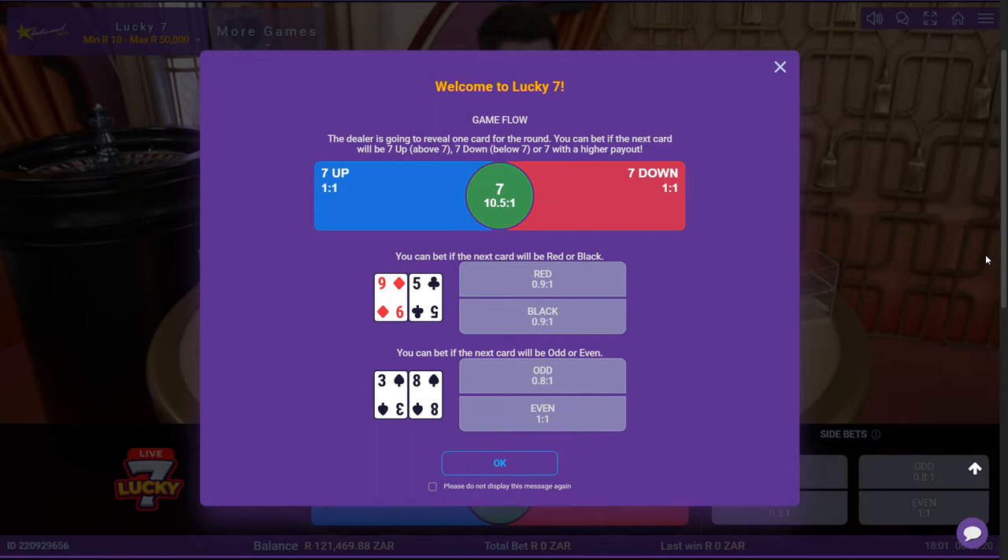I think I have had a quick look at this one. It's kind of like Side Bet City, or not quite — Football Studio might be the best comparison. So, welcome to Lucky 7: the dealer is going to reveal one card for the round, and you must bet if the next card is higher or lower. So 7 Up is above 7, 7 Down is below 7, or 7 itself with a higher payout. As I understand it, I can bet on whether the card is going to be higher than 7, lower than 7, and if it lands on 7, that's a draw. Your odds are even, even, and 10 and a half to 1.